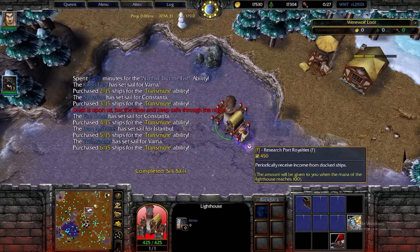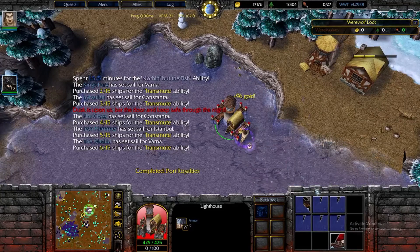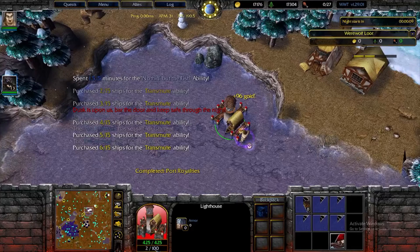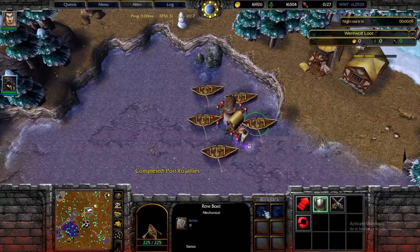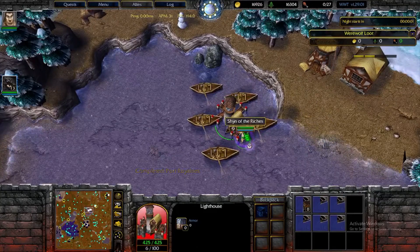Another way of making money with Merchant is researching support royalties. Once your lighthouse gets to 100 mana, you'll get a set amount of gold. You can also buy rowboats, which will fish and return the fish back to the lighthouse and sell them for the appropriate amount of gold.